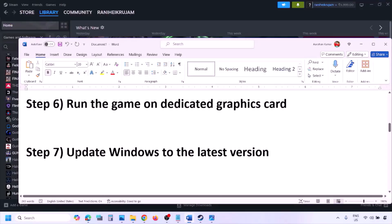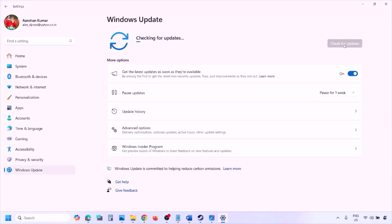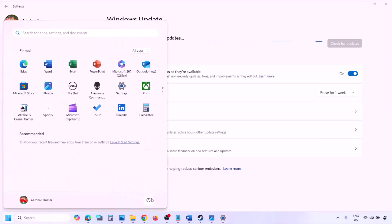The next step is to update Windows to the latest version — this is important. Go to Windows Settings, go to Windows Update, and click Check for Updates. Once all the updates are installed, restart your computer, and after the system restart you can launch the game and check.